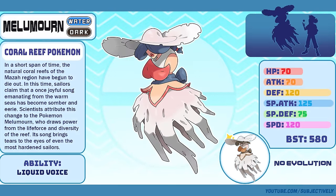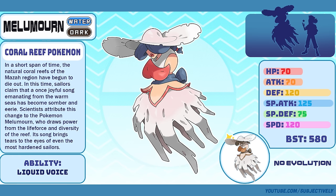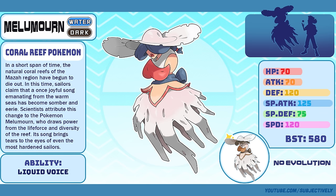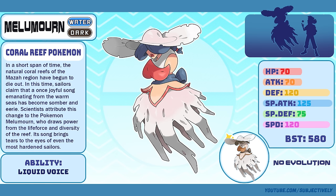Meliumorin, the Coral Reef Pokémon. A lot of you people think that the shell arms on each of the Sirens' chests, and on Meliumorin in particular, look like breasts. Yes, it's intentional. It was supposed to be a little abstract and up for interpretation, but I am 100% aware of the shape that they make and where on the body they fall. It also makes Meliumorin look even more like Lady Dimitrescu, if you know what I'm saying.